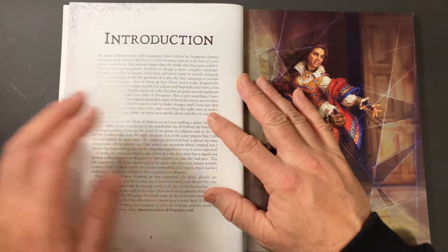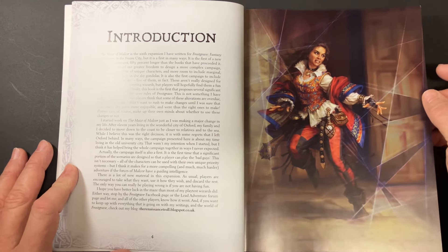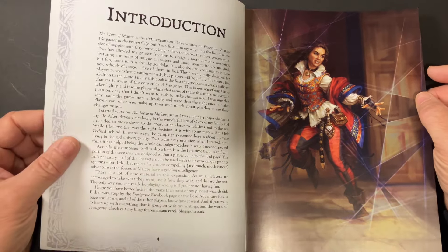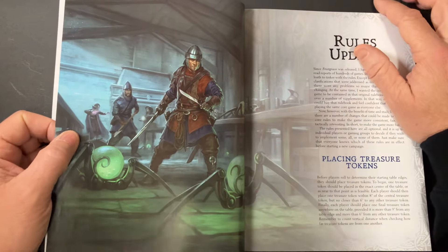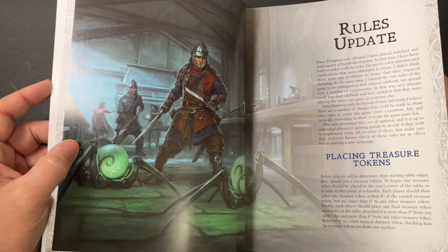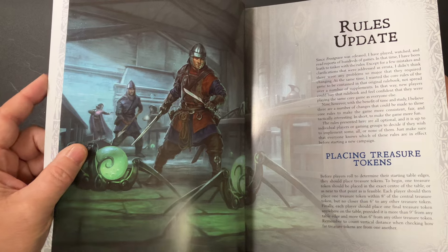You get the introduction from Joseph which takes you through the background of the maze. The whole adventure is basically set up in the Collegium of Frostgrave, which is all part museum, part school, part art gallery.